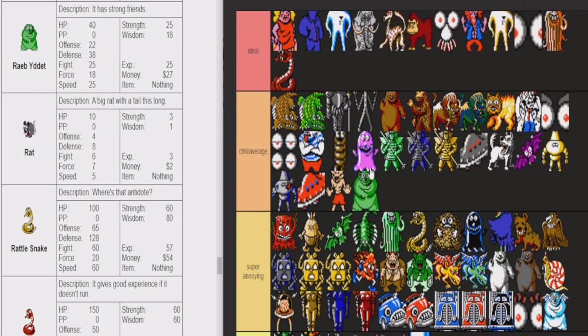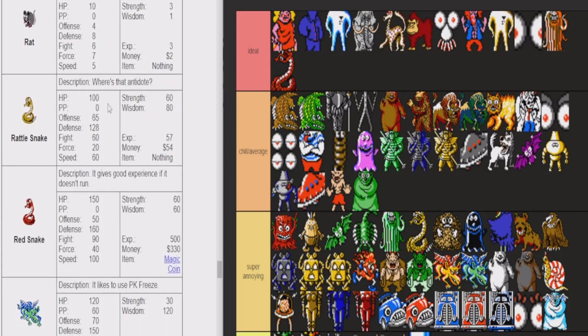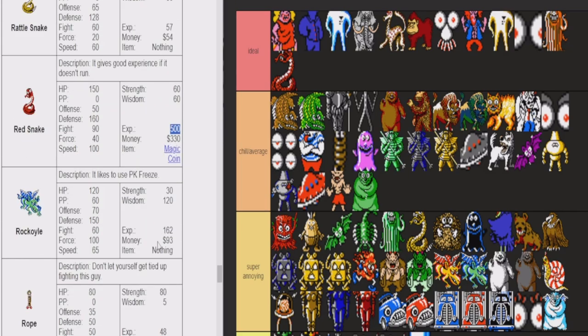Meanwhile, the Red Snake — super ideal. I love the Red Snake. They're basically this game's equivalent of the Metal Slime. They're just so fun to kill. They're hard to kill because they run away from you, and they can drop the magic coin. But really the big thing is they give 500 experience if you kill one. If you can kill one in two turns — all you need is one turn of them not escaping and you two-round it — that's such high value. 500 experience. We definitely love the Red Snakes out here.